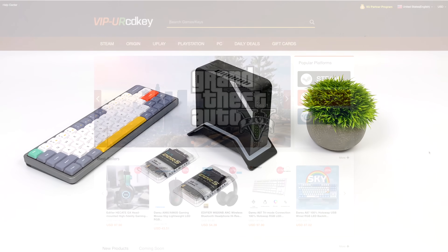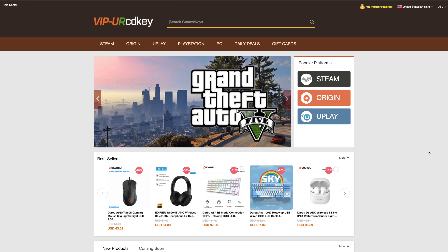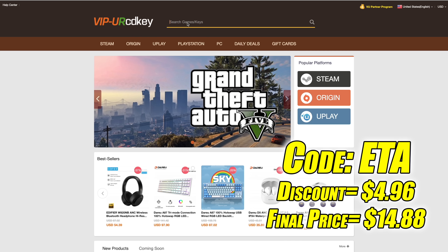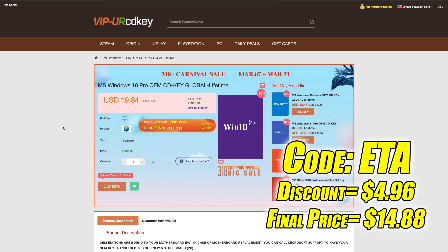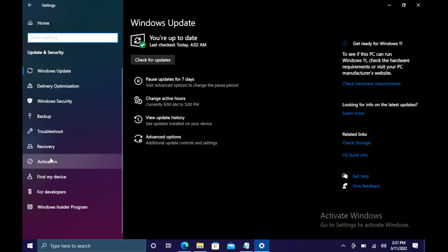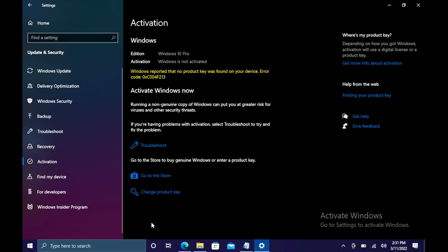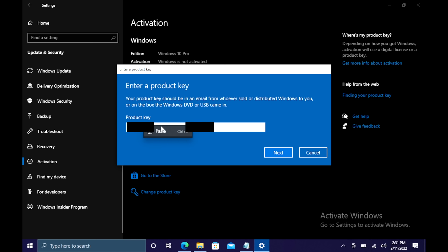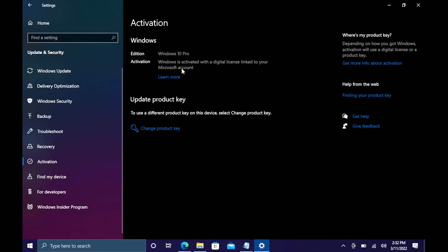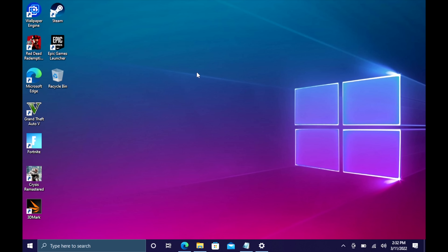This video is brought to you by URCD Keys. I've been using this site for a couple of years now. They offer Steam keys, Origin, Uplay, and even Microsoft applications like Office. The main reason I use URCD Keys is for their Windows keys. Right now, their Windows 10 Pro OEM key is $19.84, but if you use code ETA at checkout, you can get 25% off. They also accept PayPal. I activated Windows on this build — went to Updates and Security, Activation, changed the product key, pasted it in, and Windows is now activated. They'll email your code once your payment is processed. I'll leave a link in the description.